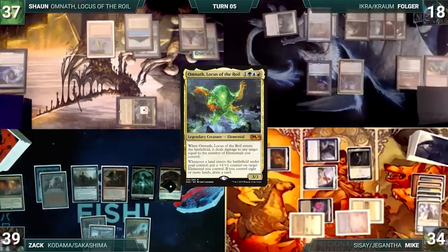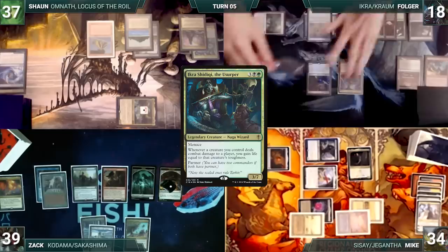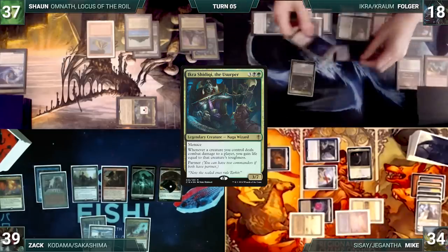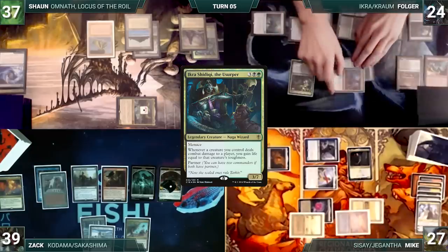During his draw step, Folger takes the damage from his Mana Vault. He plays a Polluted Delta and casts his other commander, Ikra Shadiki, the Usurper. He moves to combat and attacks Mike with Hull Breacher and Chrom. Mike takes it. Ikra triggers and Folger gains six life. Folger ships the turn to Mike.